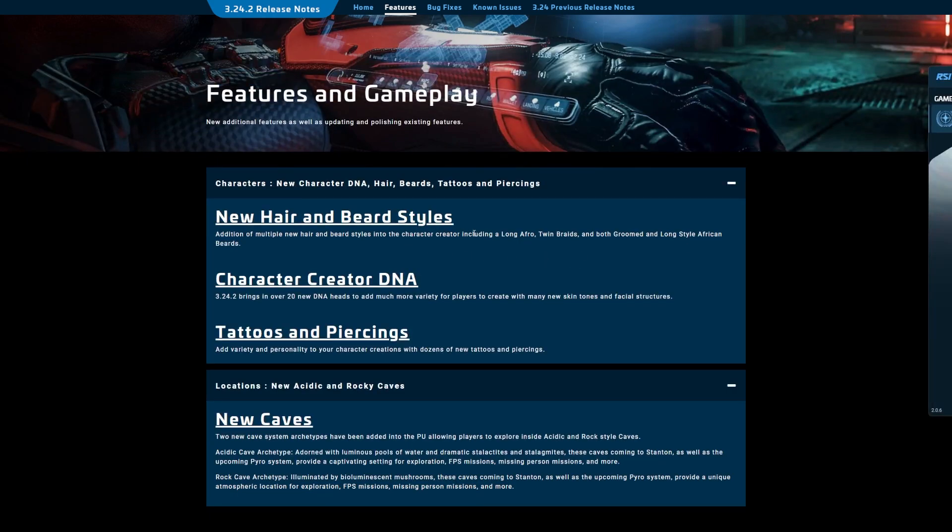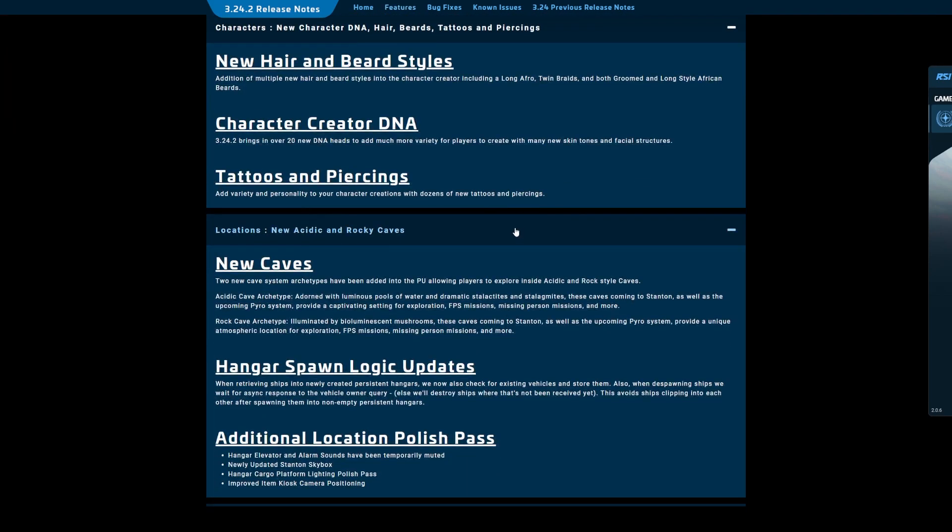New hair and beard styles are all looking pretty solid. Still haven't decided how much I'm going to change up my character — I might tweak him a little bit. Character DNA — they do have a couple more faces. Tattoos and piercings are really limited right now, but they're going to be growing over time.